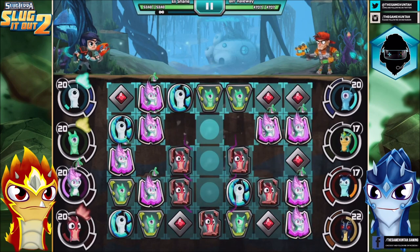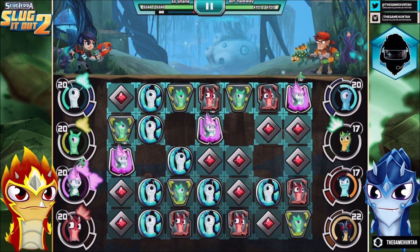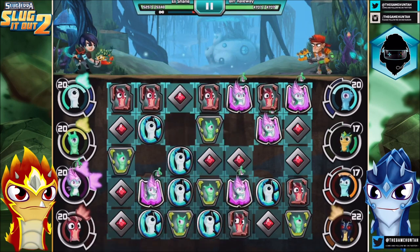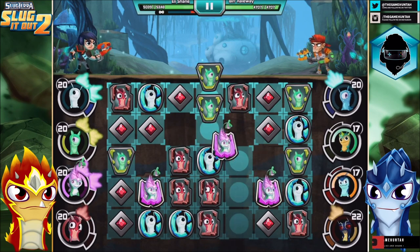Oh, look at the plant elemental — it changed color! Is that also part of the latest update? I don't remember ever seeing this — that the color changes depending on the slot that you're using.